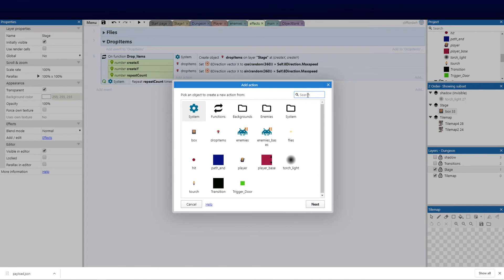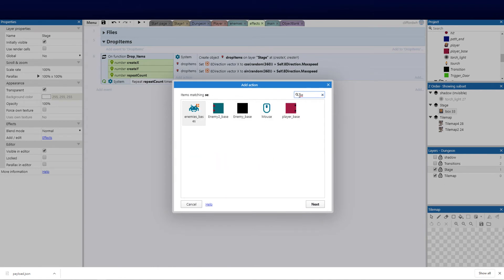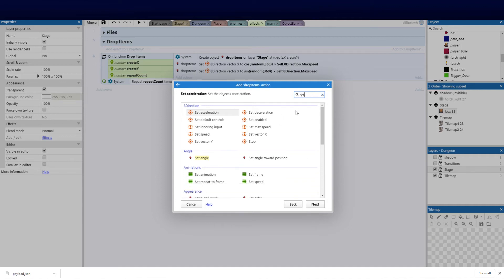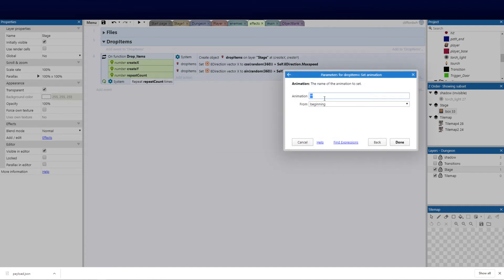Next we set the animation on the drop items. We use 'set animation' with the 'choose' expression so it randomly picks between 'coin' and 'heart'. That completes the drop items function — it will create objects at the given coordinates, scatter them randomly, and randomly assign either a coin or heart animation.